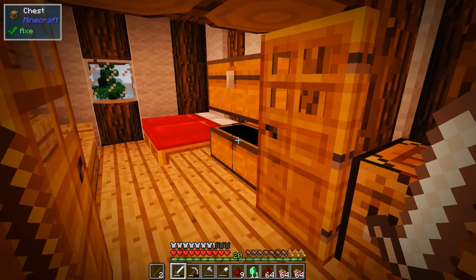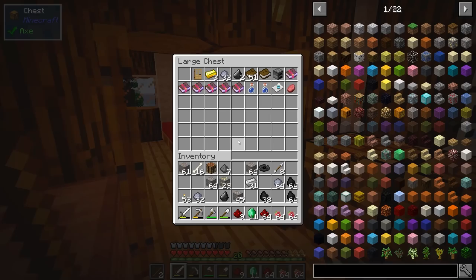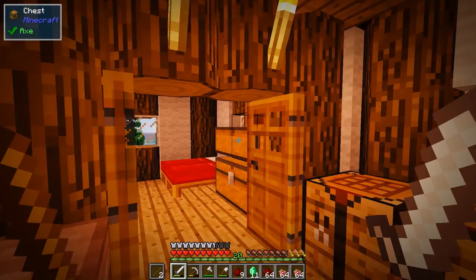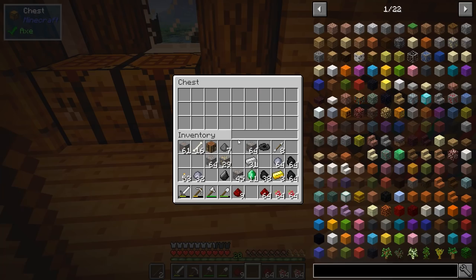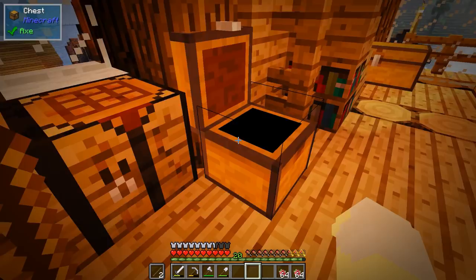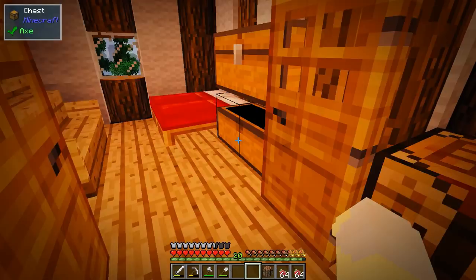I've also been organizing some chests between episodes. Let's make a chest just for ores - we'll go like so. I'm just gonna put this right here and this will be for all our iron, coal, redstone, and diamonds - all that kind of fun stuff. Flint I consider technically an ore as well, and the rest I'll toss over there. Okay, awesome, so now we're a little bit organized.